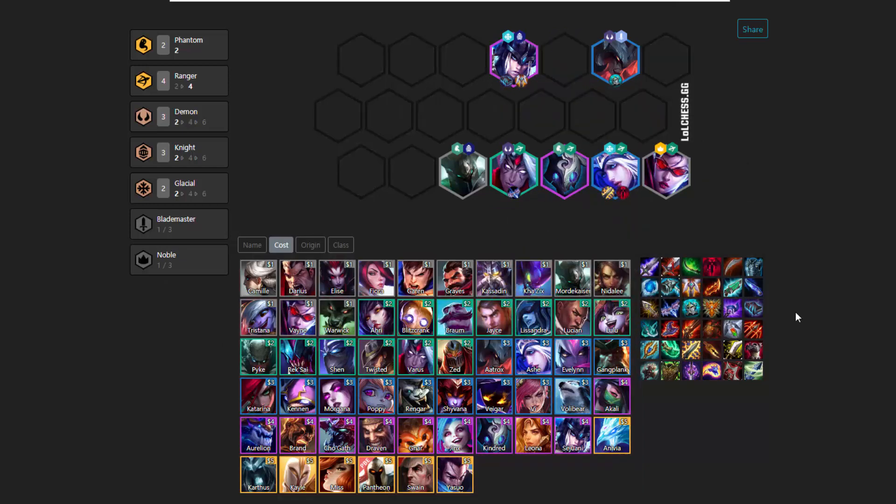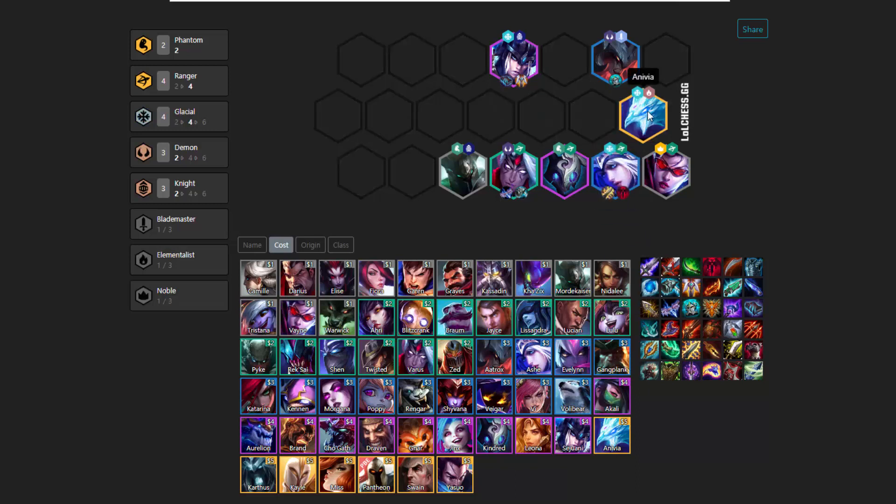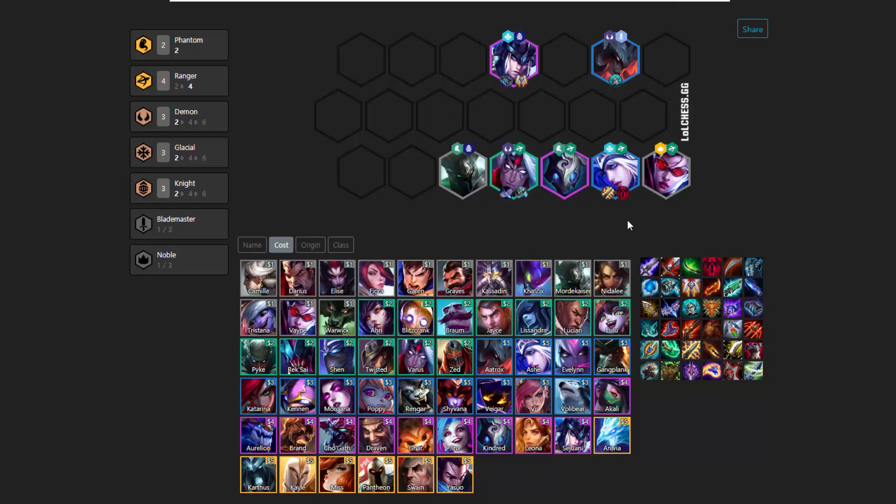Finally, there's the Glacial Spatula option. You can make Varus a Glacial — really good on him for some extra crowd control — and just bring in another Glacial. If you want more of a frontline, I'd suggest Braum, since upgraded Braum is very, very tanky and a good single tanky unit. If you want more crowd control and someone to hit the enemy backline, Anivia is your preferred option. So that's about it for what you can do with the different Spatula items and what type of units you want to look for at level 8.